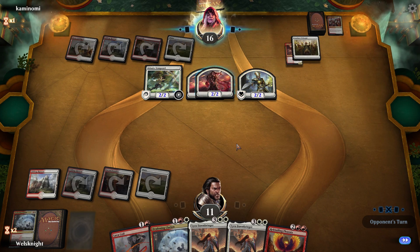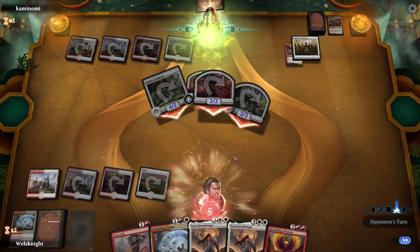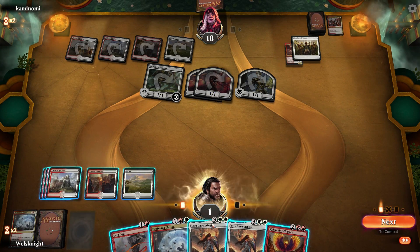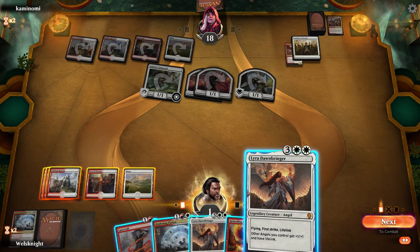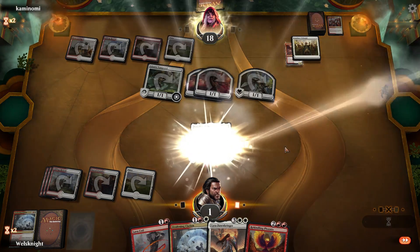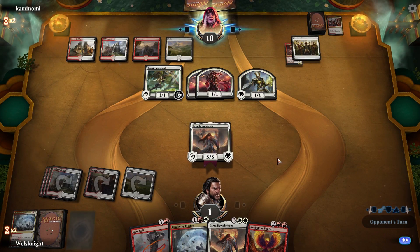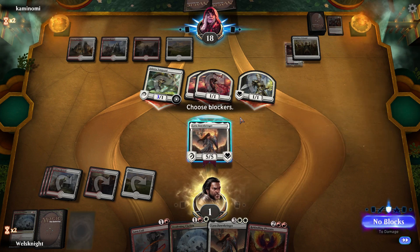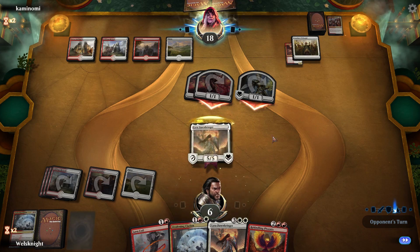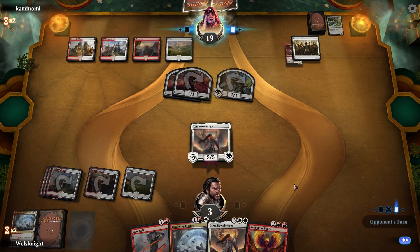That hurts — we might just be dead here. Two, six, ten — yeah, I think we are dead. Lyra might be enough to pull us out just because of the lifelink and first strike. We'll see — if he Tribunals it we are definitely dead. We're gonna block the Vanguard, gain five, then he'll hit us for three. Next turn we can board wipe again and attack.